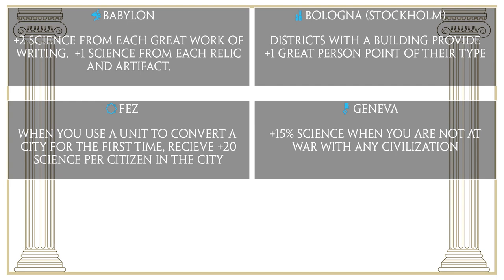Geneva's bonus is that you will receive plus 15% science when you are not at war with any civilization. This is very simple, very straightforward, and very good — if you're not at war with anybody you get a straight-up 15% science output bonus, which is really strong because it's percentage-based so it scales as you increase the science output of your empire. Later on in the game you can get a ton of extra science from Geneva, and I think Geneva is just a quite good city-state.